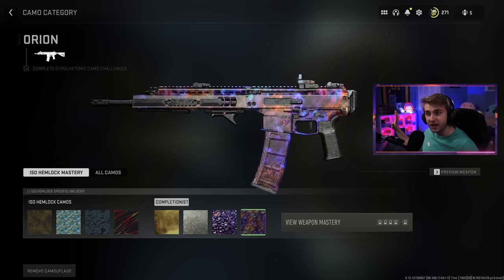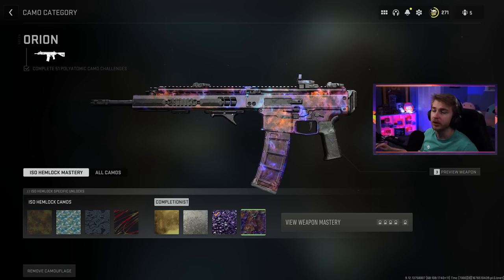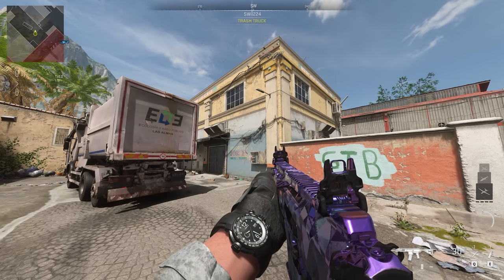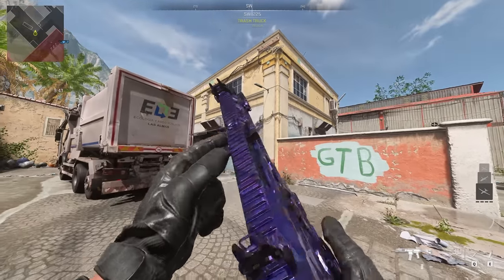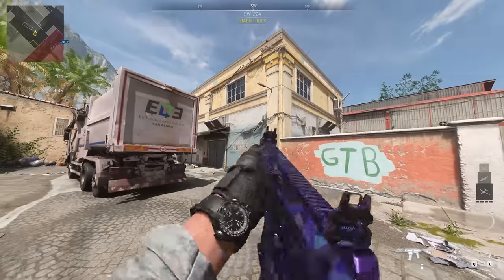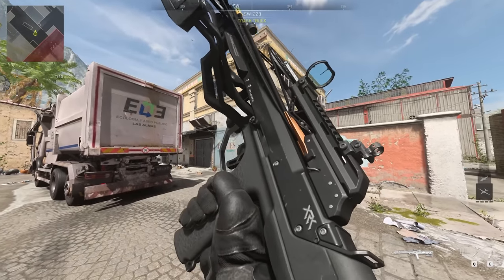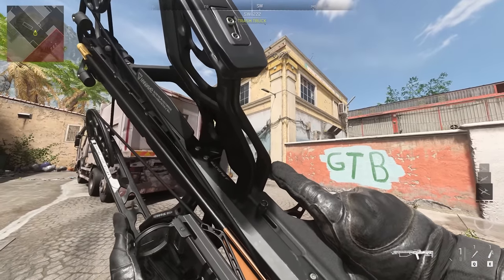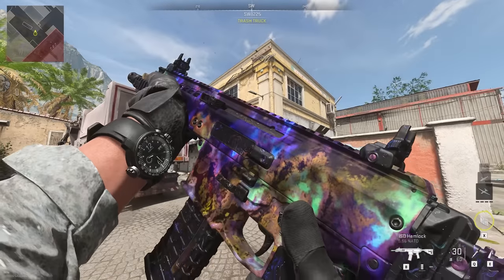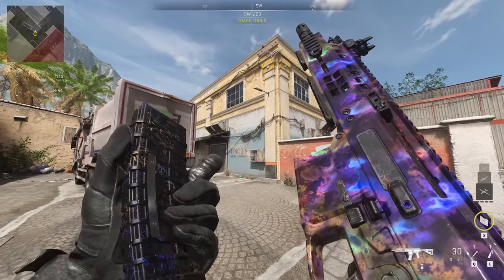Without taking so long on headshots it would have taken about an hour and a half total — but at the two hour mark including leveling up. Here's what the ISO Hemlock looks like with polyatomic — pretty nice. Also a sneak peek at the crossbow which you can only use in private match right now — put it in the game, devs. And here's the ISO Hemlock with Orion — really nice, very good camo coverage across the whole gun.